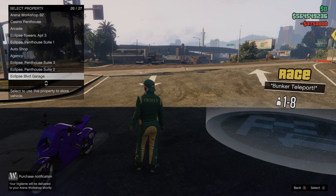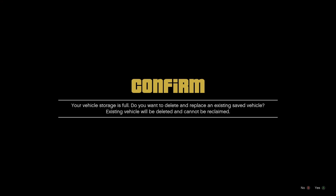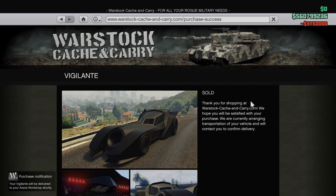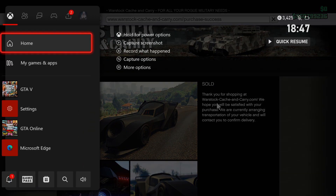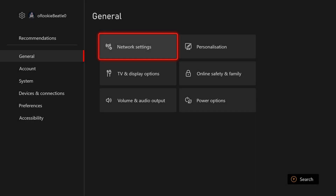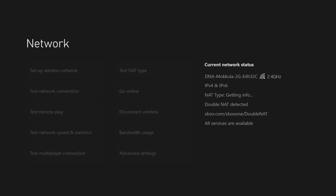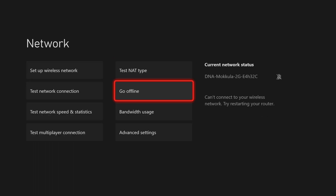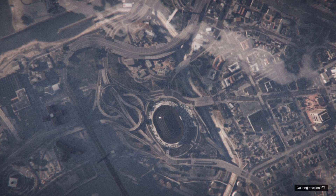Once you buy the last vehicle, it is very important that you do not back out of this menu. Stay on this menu, then go to your console settings, go to network settings, and go offline. Then go back online — basically disconnect your internet and reconnect. Then go back to the game and you should get disconnected from the online session. That is good.